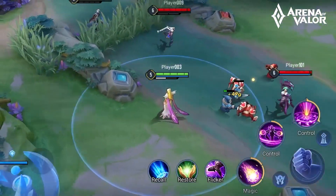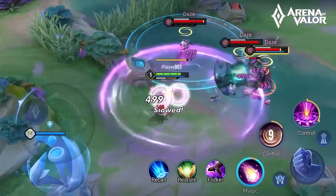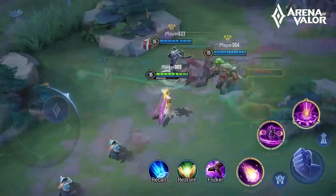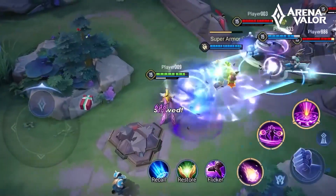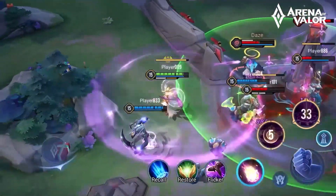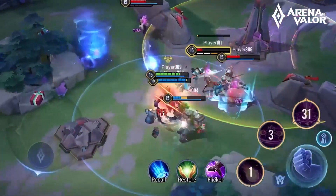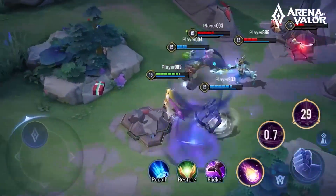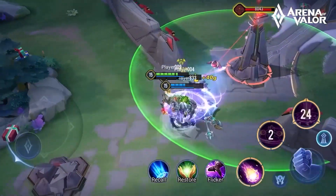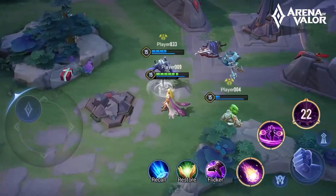If enemies have multiple gap-closing heroes, then we should save Skill 2 to safeguard against enemy heroes' raids. It's difficult to use Lumia's ultimate to hit moving enemies. The timing of releasing her ultimate is during the most intense teamfights or after enemies are controlled by teammates. It can also be used after strengthening Skill 1 to create a combo.